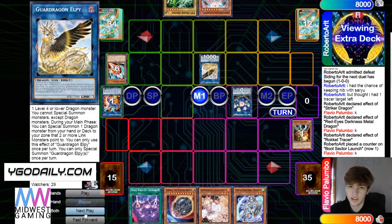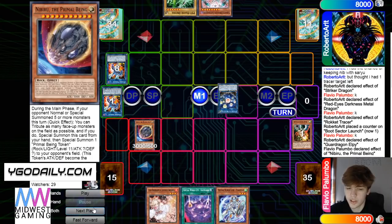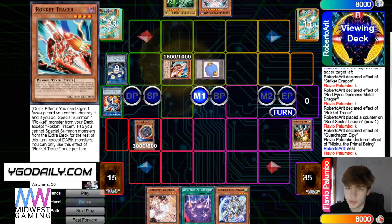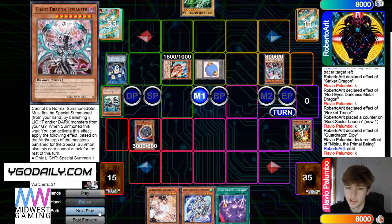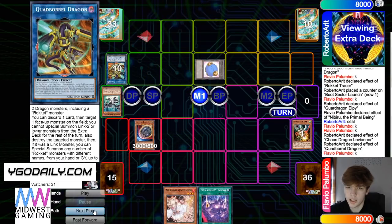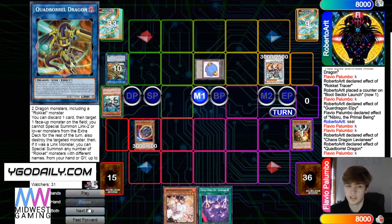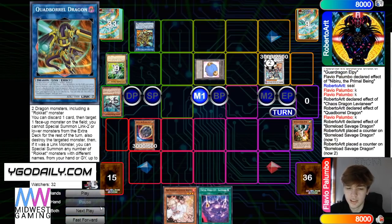Make LP, turn Tracer into Striker Dragon. LP effect — he's going to chain Nib to that. Tribute everything, bring itself out, give him a Token. Then Seal effect, bring out Tracer from deck. Banish three, bring out Levy. Levy effect — hits Nian, that's not bad. Go into Quad, Quad effect, pop, bring itself out, make Savage. Equip the Quad. I've seen a lot of people using Quad in this deck — most have switched to Quad, and I've always really liked this card. Savage equips Quad, pass play.